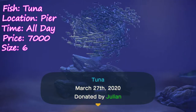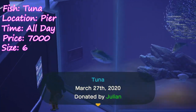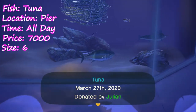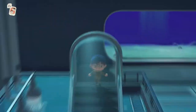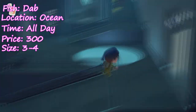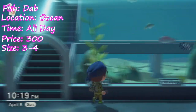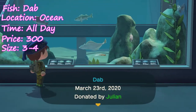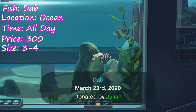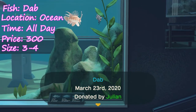Next up we have the tuna, which is pretty much a carbon copy of the marlin, other than the fact that it's a completely different fish with a different price — but otherwise same location, all day, same shadow size. Finally for the fish we have the dab. You can find these guys in the ocean, they spawn all day, they sell for a measly 300 bells, their shadow size is medium to small, and they're a pain to find in the museum.